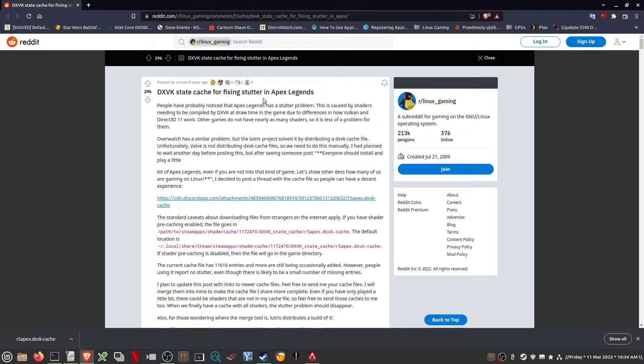Just a follow-up video on Apex Legends. I know that initially the biggest issue a lot of guys on Linux were facing was lots of stuttering. Somebody has been so kind to upload some DXVK cache for fixing the stutter in Apex Legends.